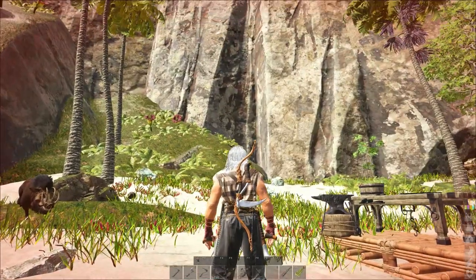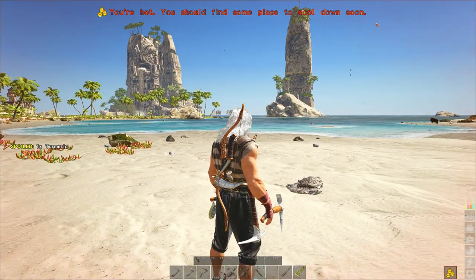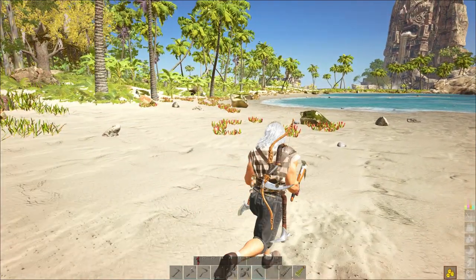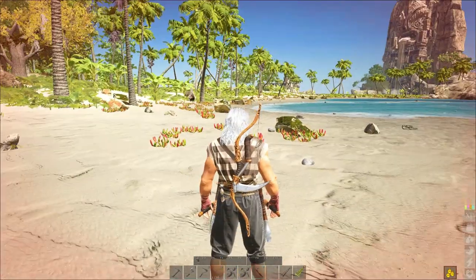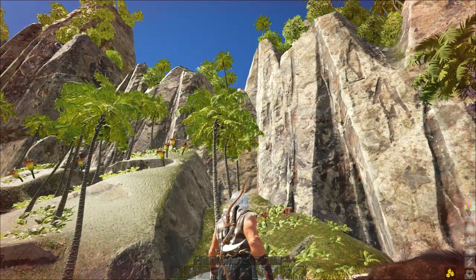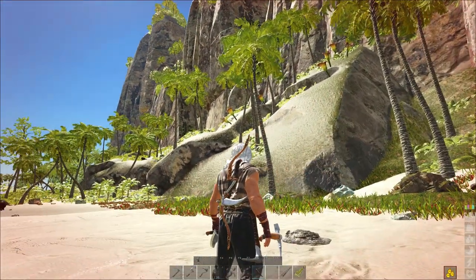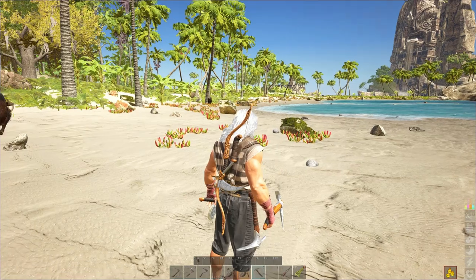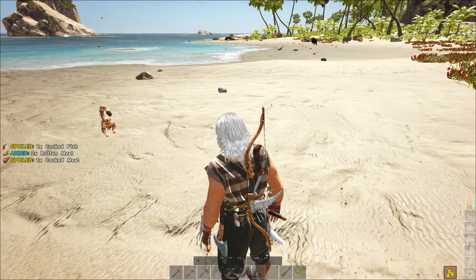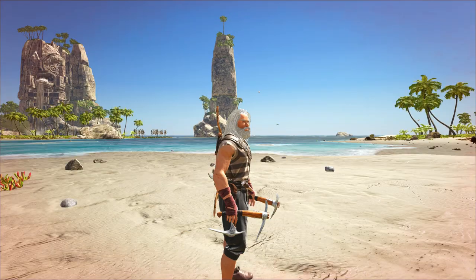Obviously you may want crystal for other buildings too. There were several nodes up there so it's not like you're going to run out or anything like that. When you first start out my tendency is to go to the right towards the water, but really if you were to set up base here it would not be hard to basically have a bed handy on this spot. Climb up there, and if you accidentally fall you can respawn at your bed, get your crystal. There are certainly plenty of creatures on the starter island, but that is how you get crystal on the starter island.